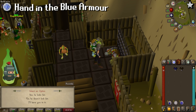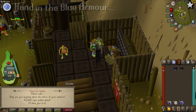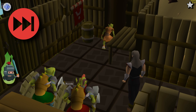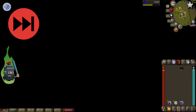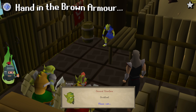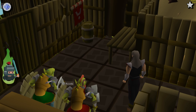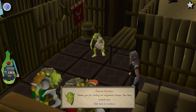Speak to the general and present the orange armor. Poor Grubfoot will then have the fun job of modeling it. After a short argument, the generals will request blue armor. Since that's already in our inventory, speak to them again — this time offering the blue armor. Go through the cutscene again; they won't like this either.